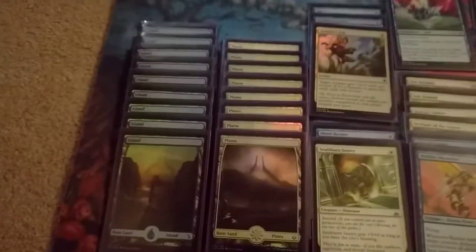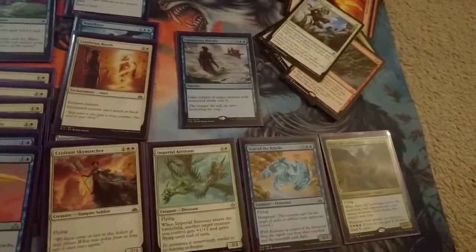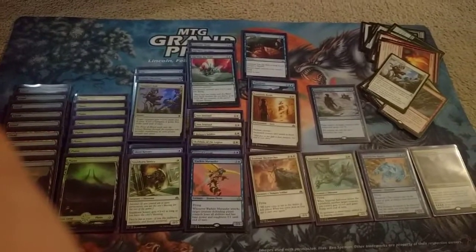That's the whole deck — 9 Island, 7 Plains, pretty standard stuff. Thanks everybody for watching, and I will see you all next week for the next Rivals of Ixalan Draft Report.